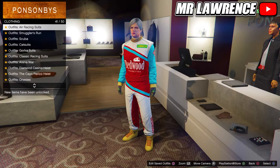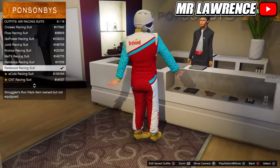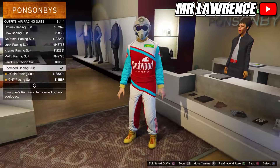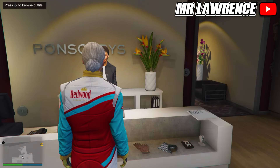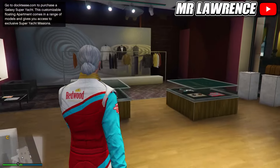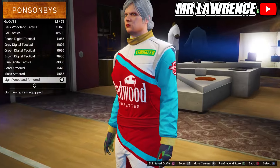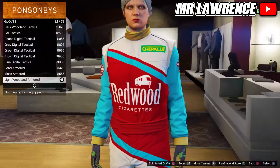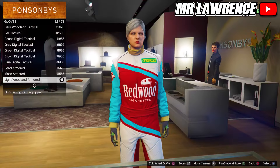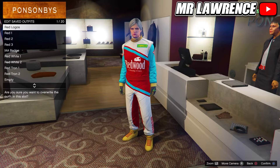First go to the air racing suits and purchase the redwood racing suit. Then remove your helmet via your interaction menu and go to the accessories. Now go to gloves and equip the light woodland armored number 32. Now save this outfit to your first slot and name them like I do so you don't get confused.